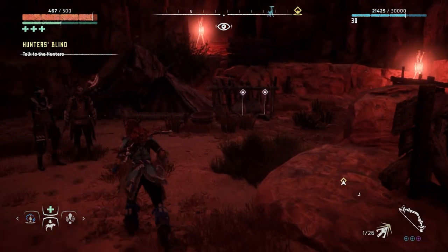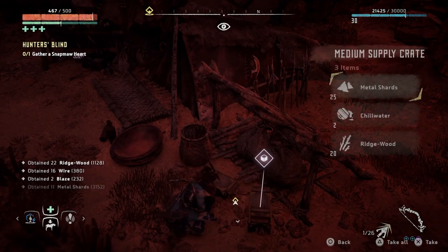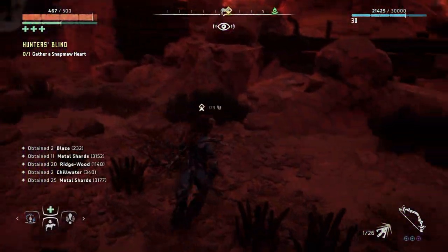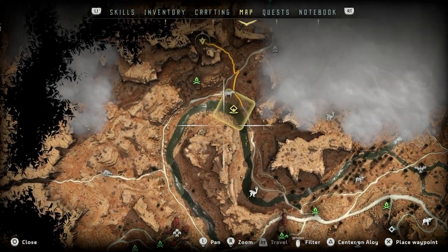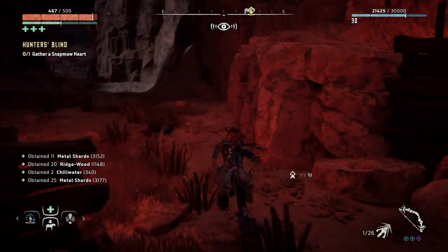He just needs one more Snap Maw heart to settle his debt. If Aloy gets the last heart, he promises to stay away. It's a good deal. Funnily enough, I actually do need a Snap Maw heart myself - I think it's for an outfit or a weapon. Let me check the map and head to the Snap Maw location.